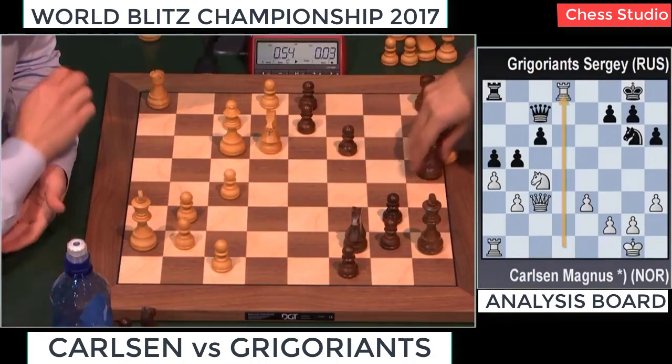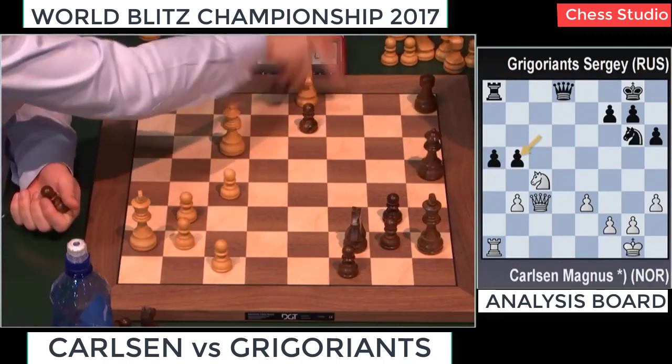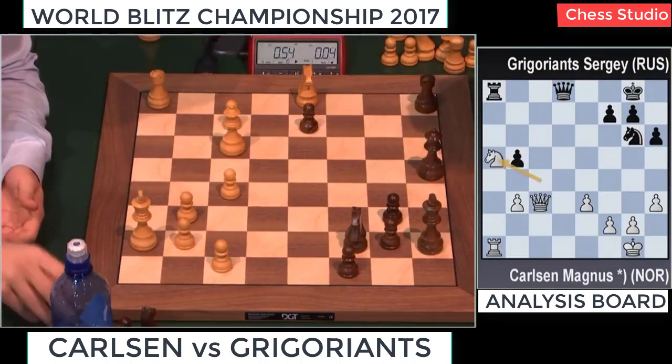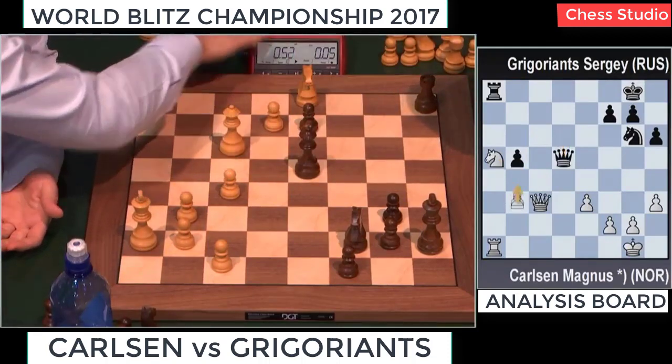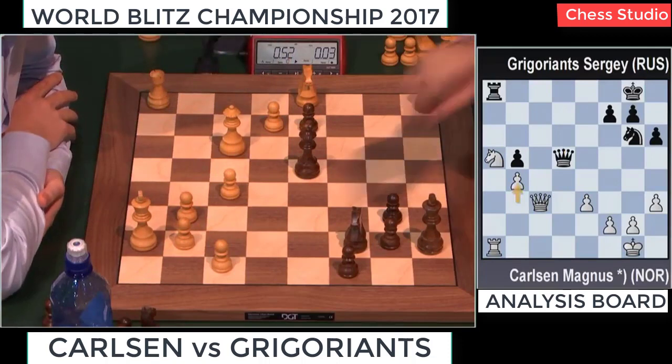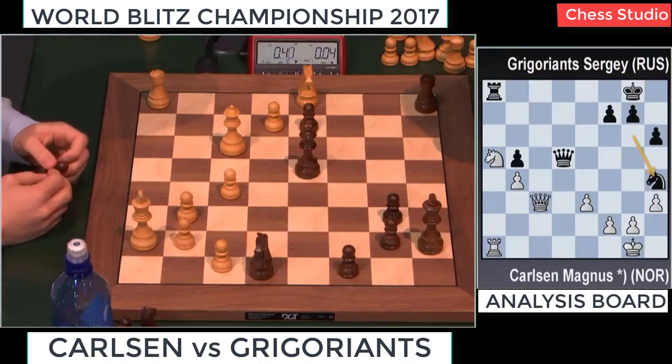White takes on D8, Queen should take on D8. A takes, C takes — White is winning a pawn. Knight takes A5, White is a pawn up. It was a poor blunder, I think. No — just look, he's on like 3 seconds, so he's trying to create some pawn play. Queen D5, Knight H4 — I kind of like that, because the Knight is stuck. Now what do you do? F3 — it's Queen G5. Once again, Magnus has blundered something.